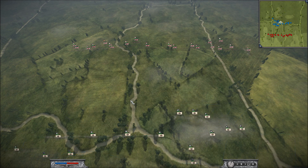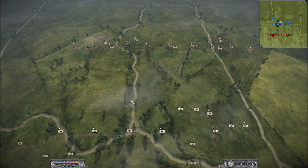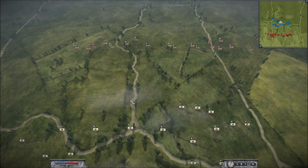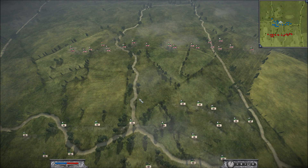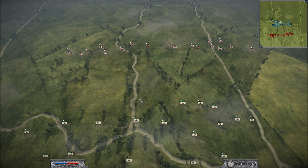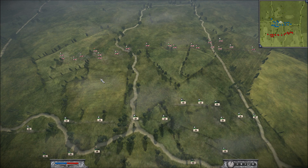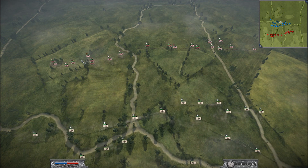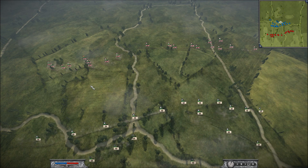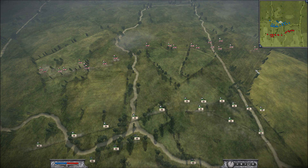If this happens to you, you have a serious problem. You can't allow your opponent to get a light infantry advantage on you — you need to work really hard to prevent that from occurring. He does this maneuver again like he wants to envelop or whatever, or maybe he's just going to try to engage on the left.